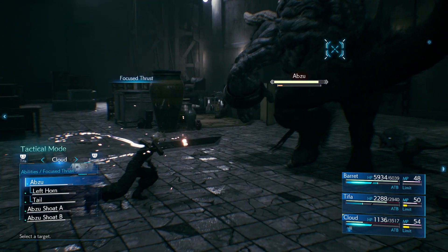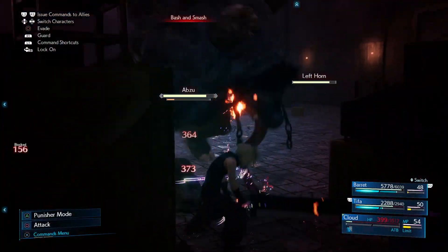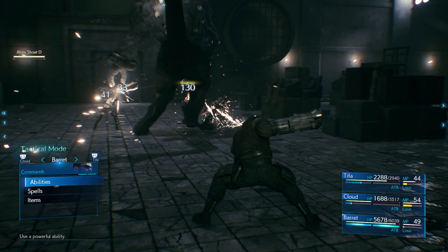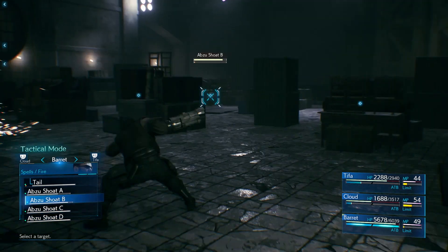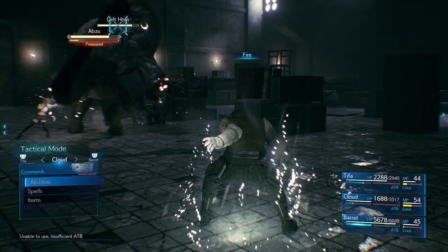You can see I'm just about to land a Focus Thrust, but it didn't do a huge deal of damage to the stagger bar. So I switched to focusing on magic and targeting everything on the horn and tail in an attempt to bring this beast down — and I found that process definitely helps.